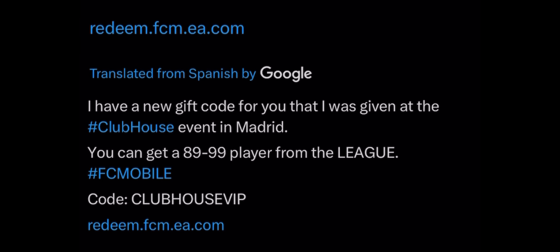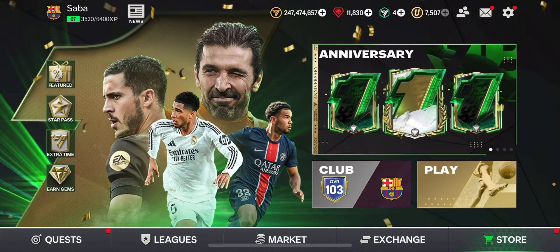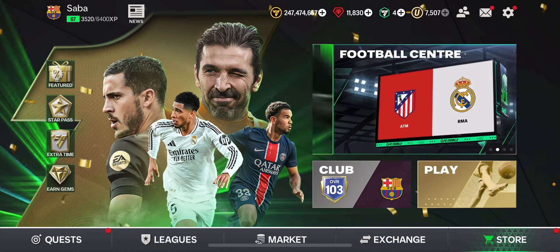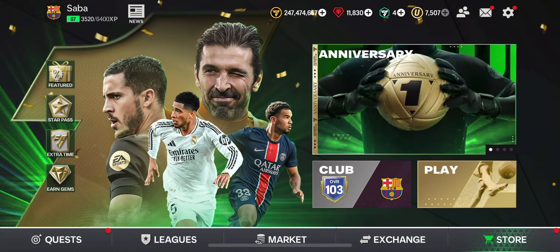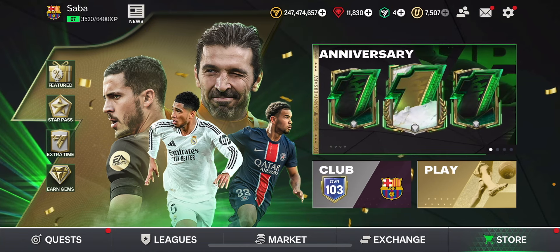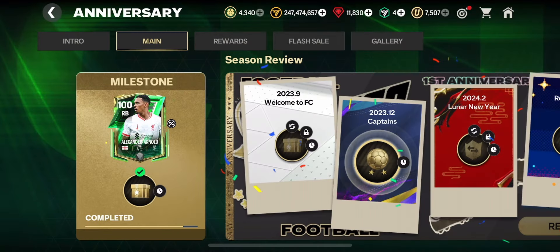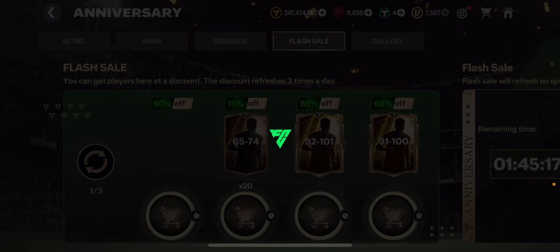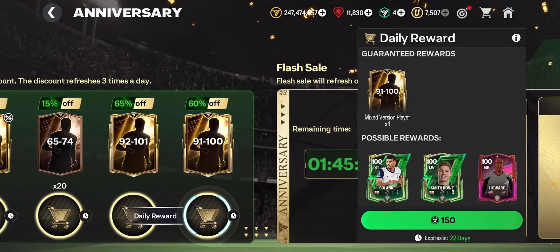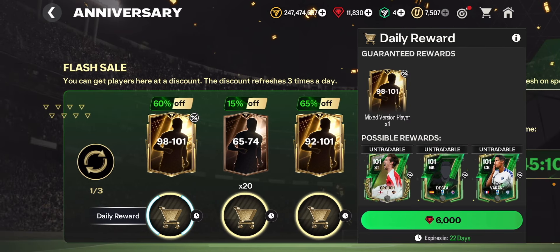There's also a brand new EA website - looks like a web store - where you can get a Cole Palmer card on the 30th of October. I made a video about that yesterday if you want to check it out. Now let me go into the anniversary event and flash sales section because I want to see if I can get any gem packs - specifically the 93 to 102 overall player pack that I'm looking forward to opening.